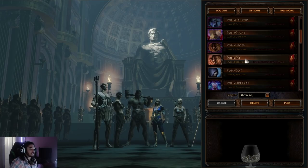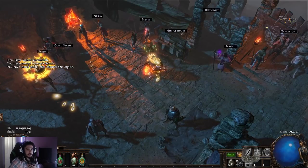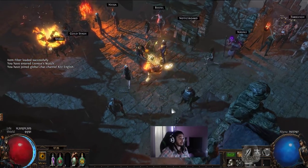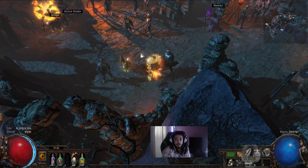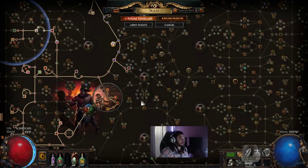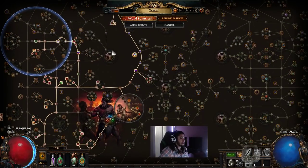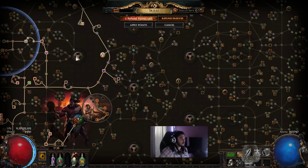Step one is the skill tree and customization of both games, because in my opinion this is the most important thing — the progression and customization of characters, because you want to feel different than other people. That's why I play video games, to do whatever I want. Path of Exile's skill tree customization is actually amazing. There are so many different things you can do because of the way the skill tree works — it's a giant passive tree with about 1,400 passives.